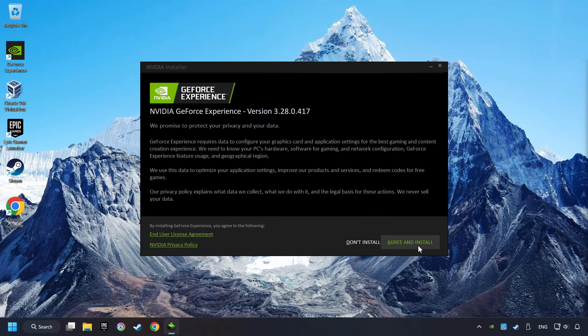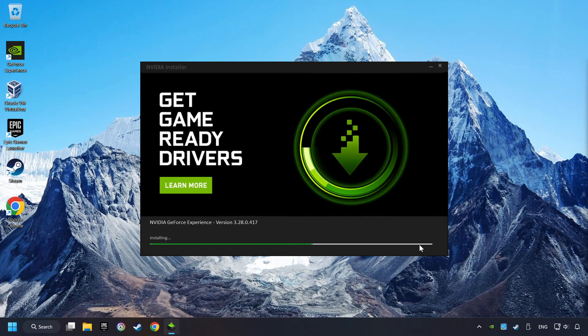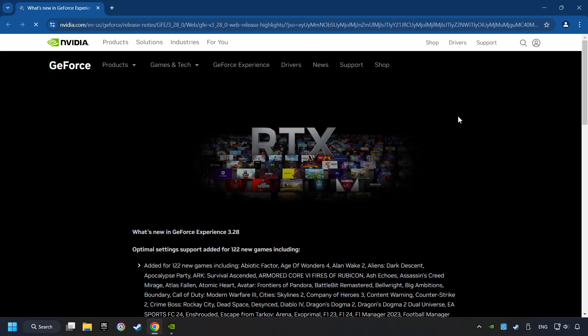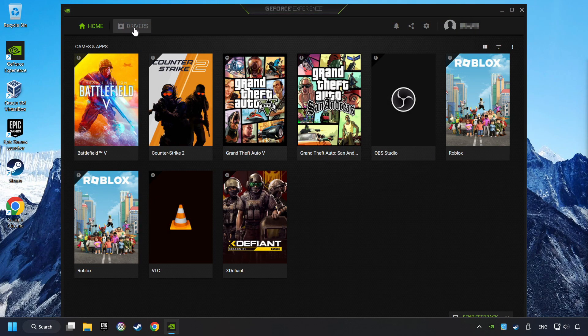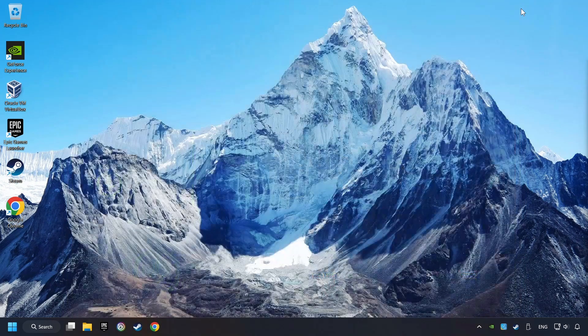Click on the Agree and Install button. Login to the NVIDIA app, then click on Drivers and click on Search for Software Updates. If the software finds any updates, download them. After that, close the NVIDIA application and restart your computer to try to start the game.